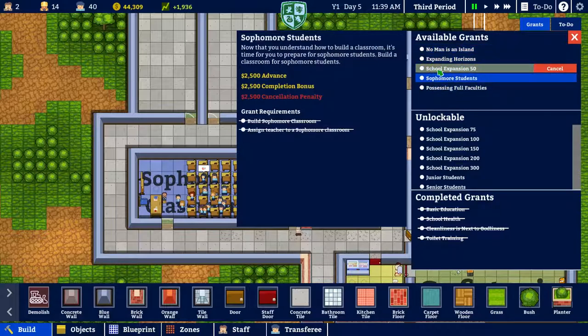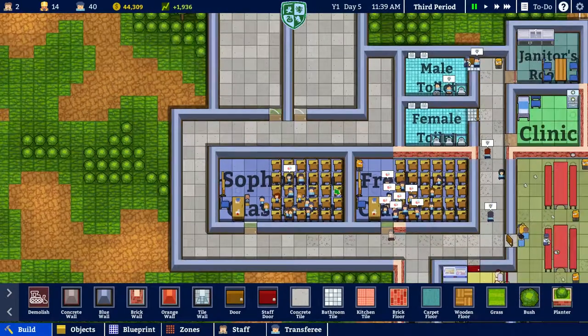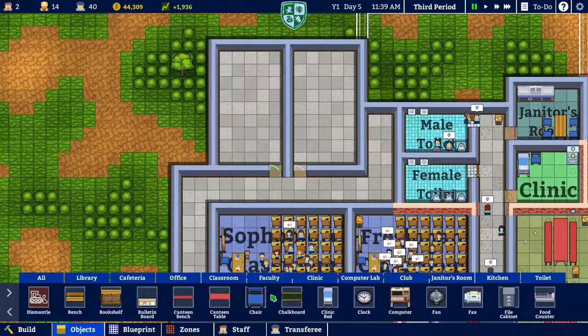Once we finish the school expansion, we'll be able to, you know, take care of everybody. I think what I'm going to do in this episode is build up the senior classroom. So let's take care of that.